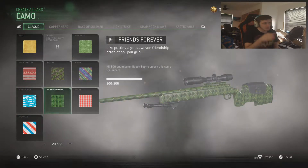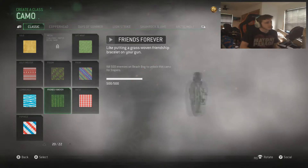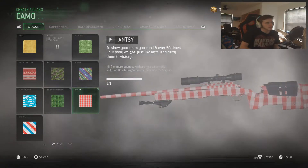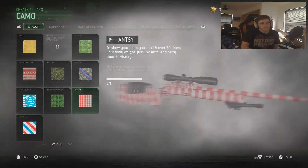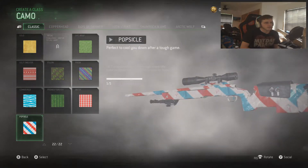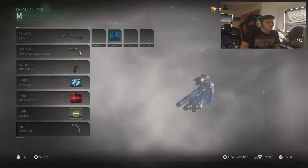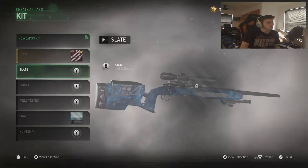We actually have four Beach Bog camos. Cowabunga - kill 50 enemies on Beach Bog to unlock it for snipers. Done. Kill 500 enemies on Beach Bog to unlock the next camo for snipers - done. Then we have what you guys call Friends Forever, and Antsy - just a little picnic theme - where you get a collateral on Beach Bog. And then Popsicle, which I really like, where you've got to get five collaterals.